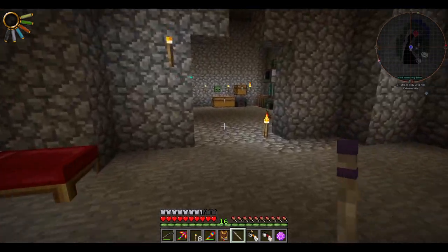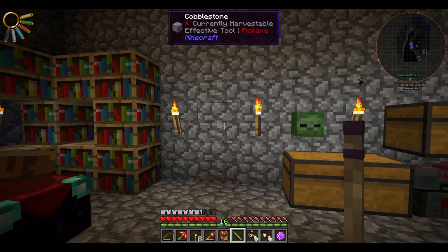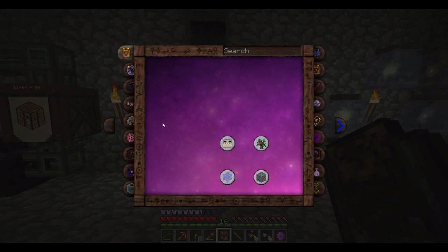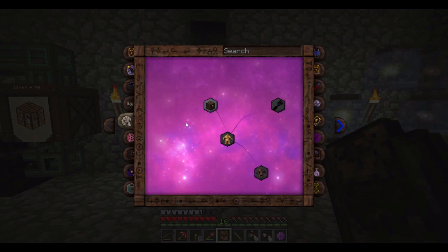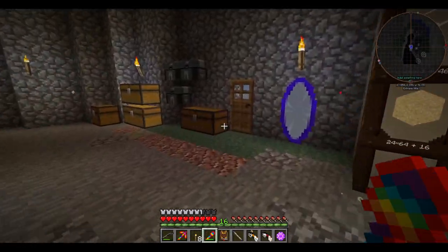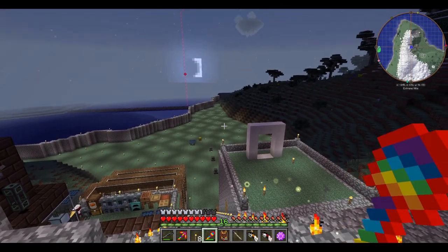I'm also going to make a set of magical clothing, which I've unlocked in the book. I had originally wanted to get into Golemancy, but it was a lot more complicated — it involved a fusion altar I didn't have set up yet, and I didn't have all the resources. So Golemancy is still something I'm going to get into.